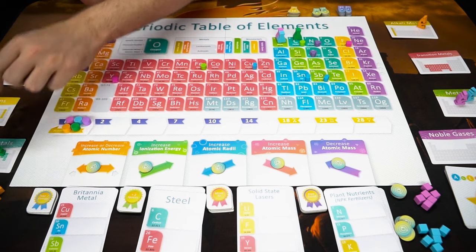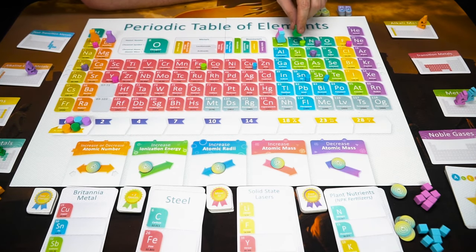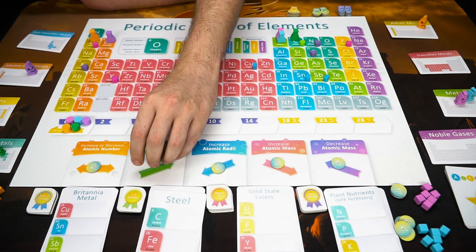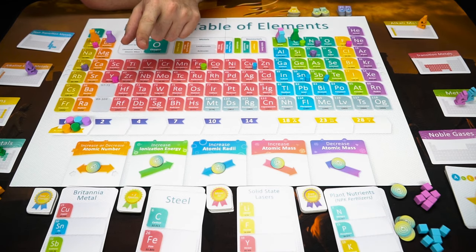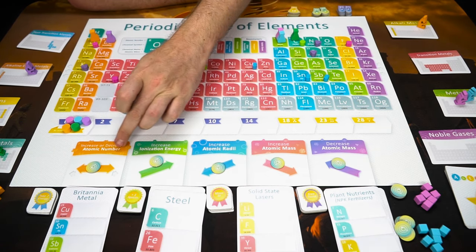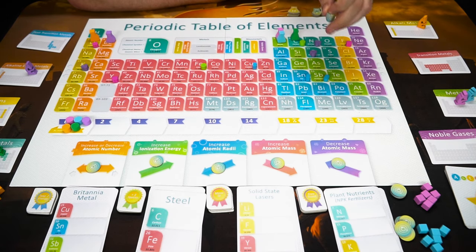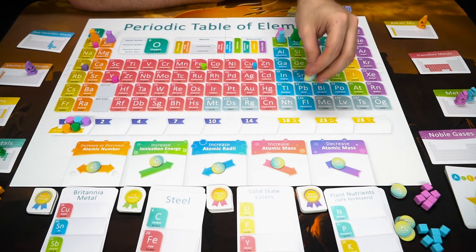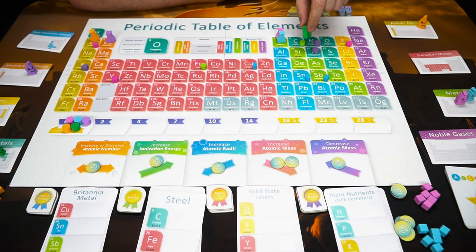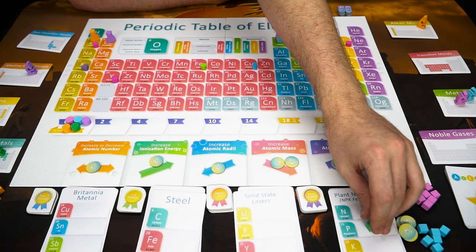The green player goes first and can do one of two things: either spend energy on spaces to move their beaker around the periodic table, or take the energy off a specific space and use that space one time. When you spend, the first action costs one energy and you move based on the space you choose — one space lets you go left and right, another lets you go upper right, bottom left, bottom right, and upper left. So if you wanted to get to phosphorus, you'd place one energy there and move one to five spaces down or to the right. Once stopped, you place your color on a matching space — so purple on phosphorus — and if you complete all spaces, you obtain the plant nutrients card worth eight points.